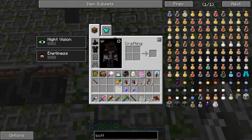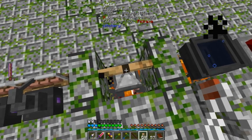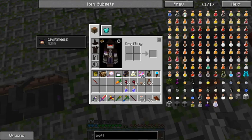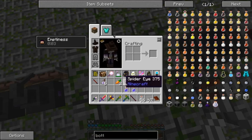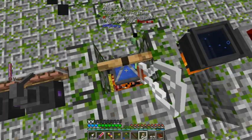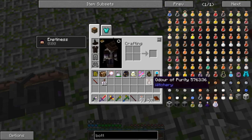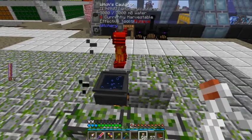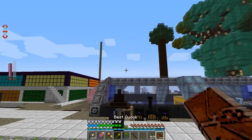Brewer of Revealing: night vision, carrot, two eyes, a mushroom, and an odor of purity. I am wearing my fancy witching clothes, but I don't think that particularly matters for kettle brews. Still, might as well give it a try. And there we are — a bunch of Brews of Revealing.